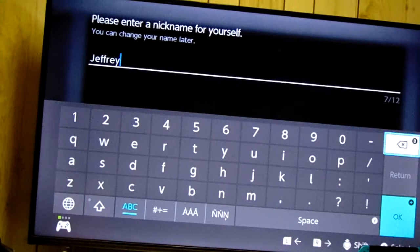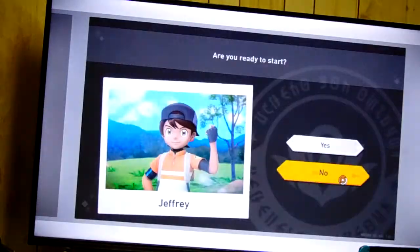The appearance I'll take is this one. So this is the newest - I'll just call myself Jeffrey. Nice and simple. Yes, I'm ready to start.